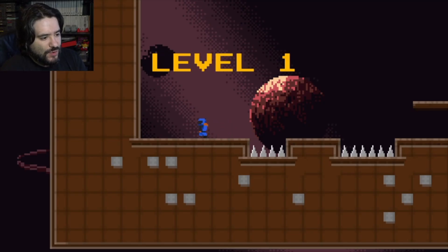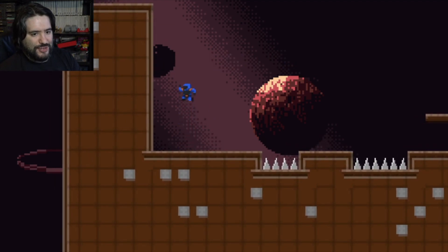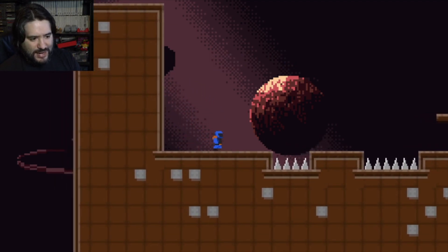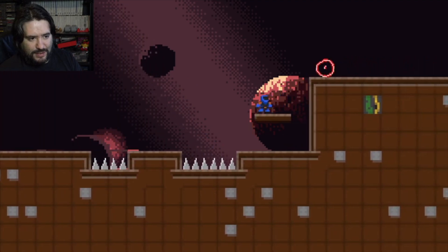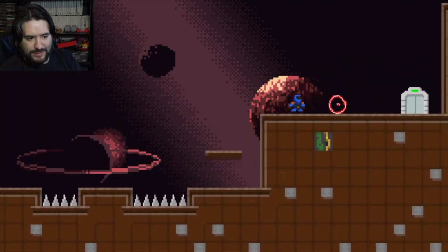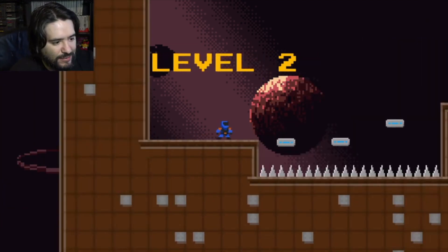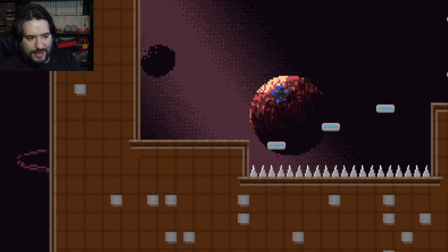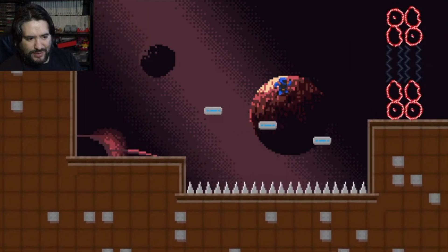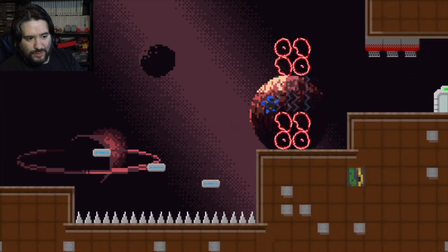So level one — you're this blue Cosmonata, you can jump and just move left and right. Doesn't seem like there's anything else initially. Hopefully you get a weapon eventually. All right, easy enough. Level two, alright here we go — some new gameplay mechanics. I kind of don't like the way you control when you jump.